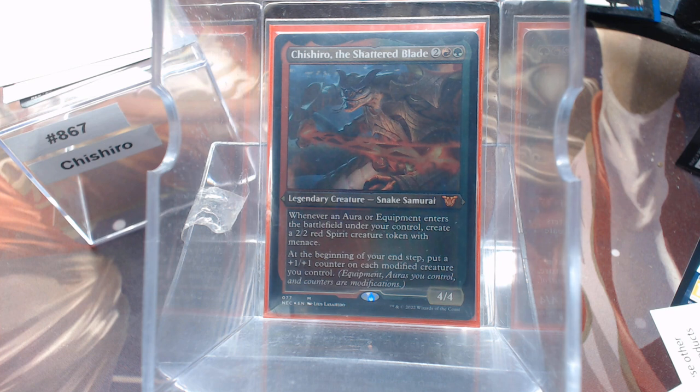The deck kind of lends itself because whenever an aura or equipment enters the battlefield, you get a token. First and foremost, we are playing two colors, so let's look at our mana fixing.